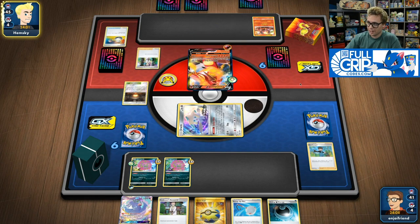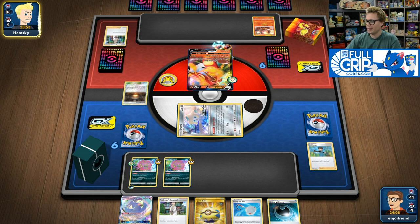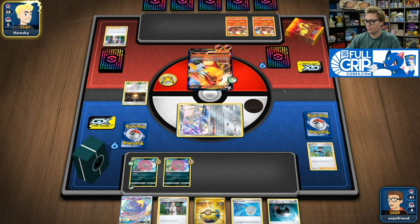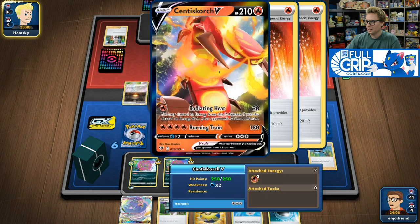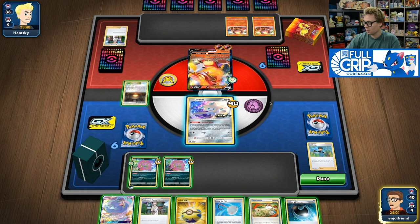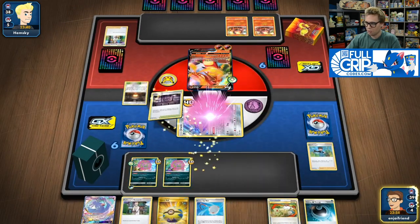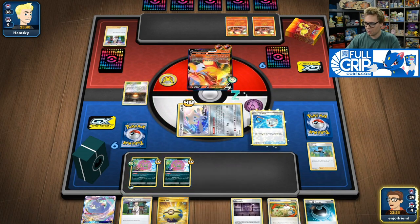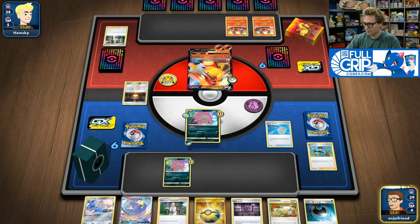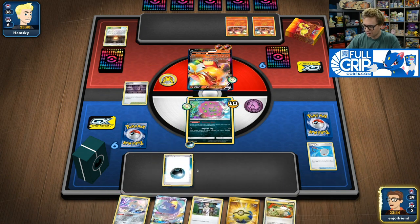Looks like they're switching into Centiskorch — they just want to get a big Centiskorch going. Judging by the Heat Fire Energy, this might be a version of Centiskorch VMAX that plays a lot of healing — a very hyper potion oriented defensive build of Centiskorch VMAX. We can see they've got the double Heat Fire Energy on the active. They find their VMAX. Without weakness, they're taking a knockout — but they missed the VMAX. So now is our time to come in and knock out the Centiskorch with Spear Tomb, if I can just find the Stadium.